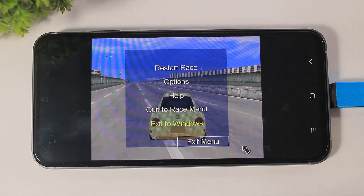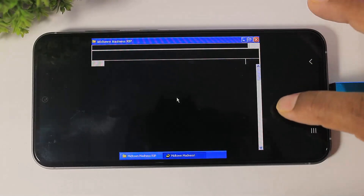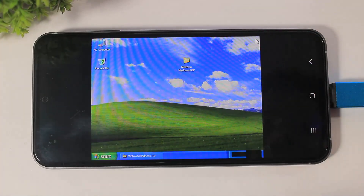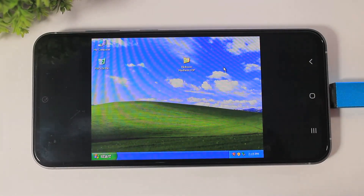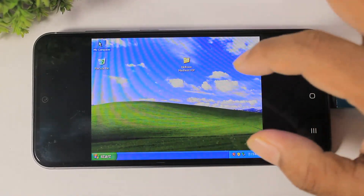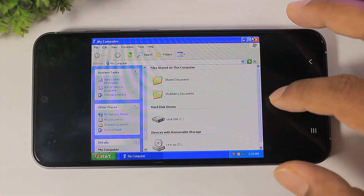Press Escape to exit to Windows. I hope you enjoyed this video. You can see I installed real Windows XP on my Samsung S23 FE device and played Midtown Madness. You can also play many more Windows XP games, but remember to first install DirectX 11 and .NET Framework to play these games.